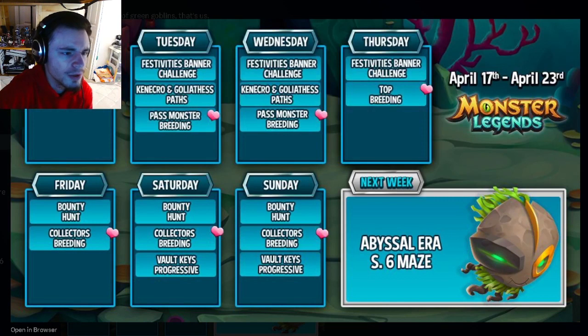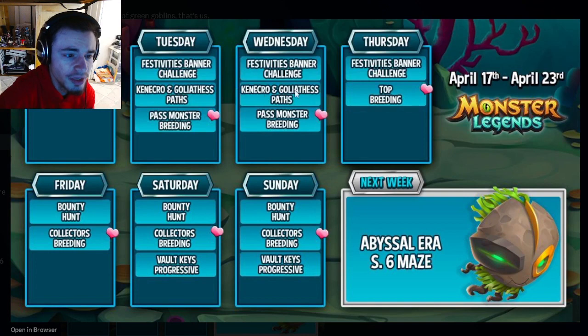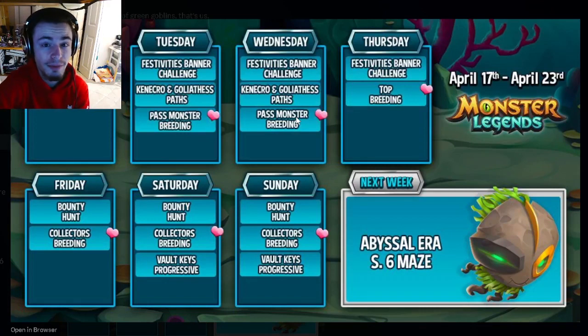Tuesday and Wednesday are both exactly the same — they both have the Festivities banner challenge, the Connector and Goliathus paths, and the past monster breeding. The Tailors challenge is also still going on those days. Definitely do the banner challenge if you have a bunch of gems, since it's a pretty good banner, but it will cost around 900 gems. The Connector and Goliathus paths are okay for books if you need them, and you can get some pretty good monsters out of the past monster breeding.